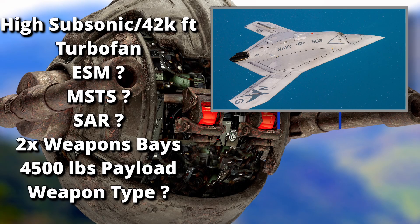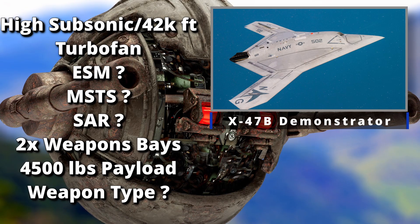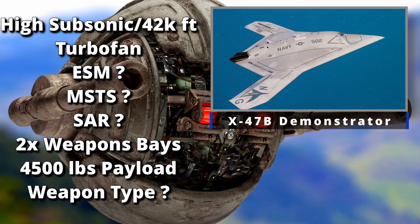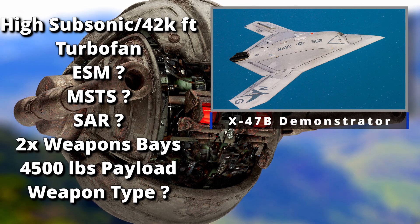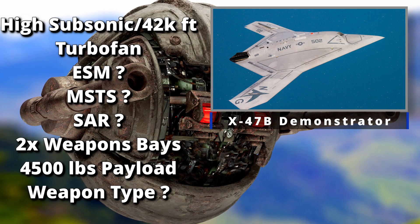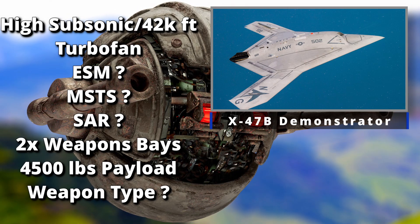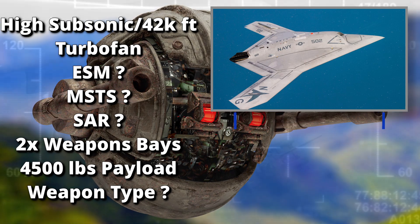The last U.S. drone I'll talk about is the X-47B — that's a naval drone still in development. There's not a lot of information out on its full capabilities. It has two weapons bays that can carry a substantial payload up to 4,500 pounds. It's high subsonic and capable of reaching up to 42,000 feet.